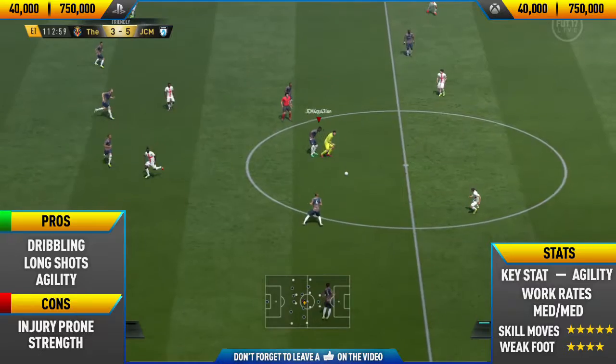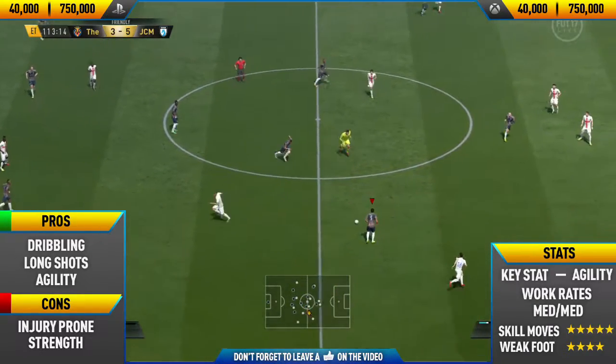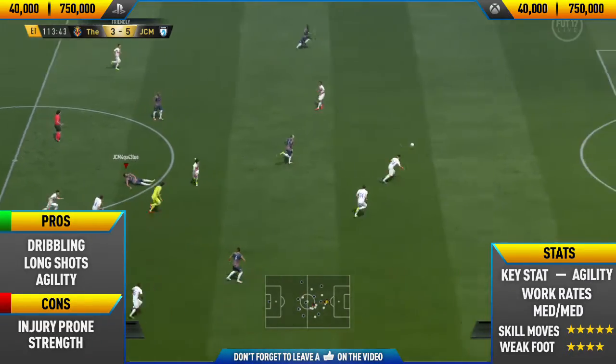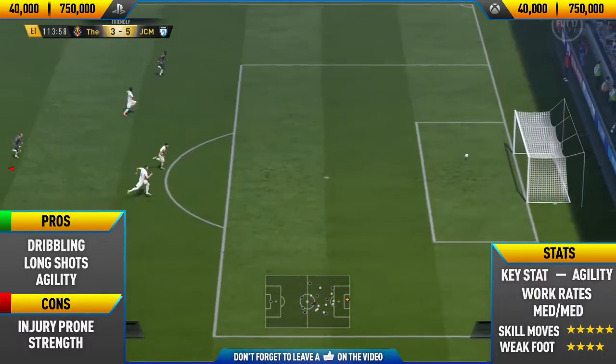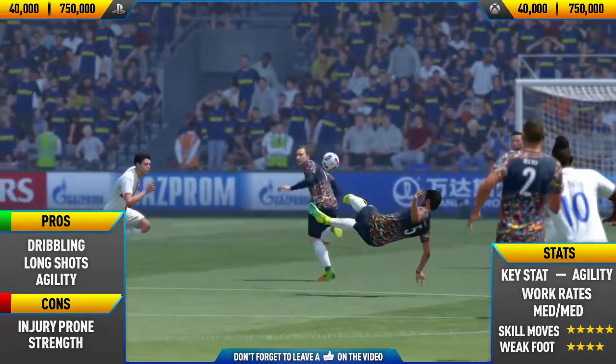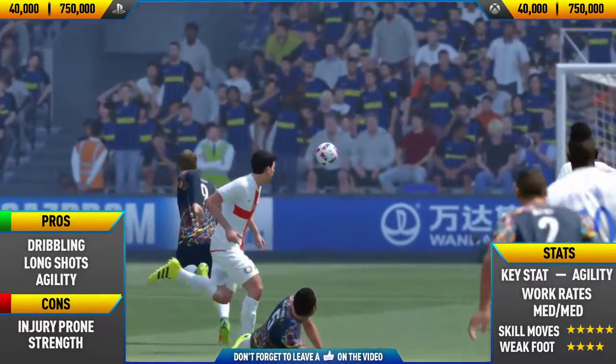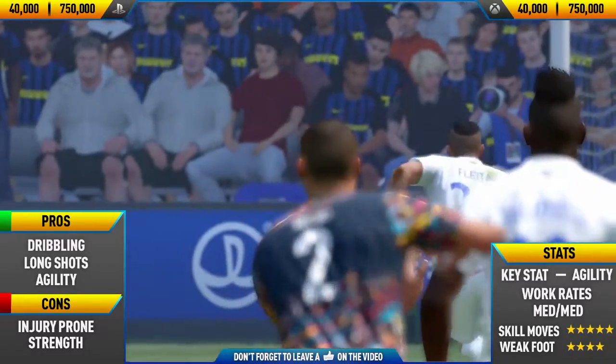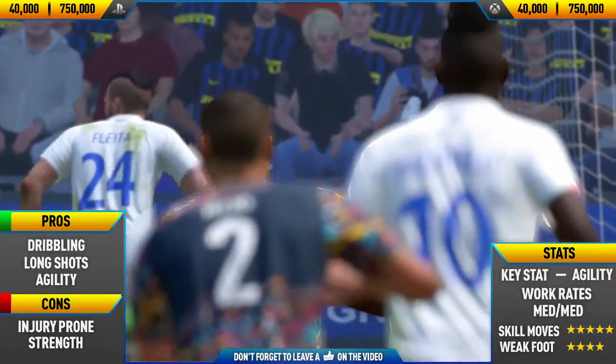And this was an amazing goal I scored actually. This guy was just messing around because I was 5-3 up, so I managed to rainbow flick the goalie from the halfway line and do like a scissor kick thing into the bottom corner of the net. That was a really nice goal, and as you can see from the slow-mo, the way I just rainbow flicked the goalie and then the scissor kick into the bottom corner of the net.